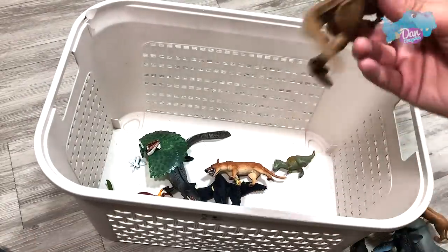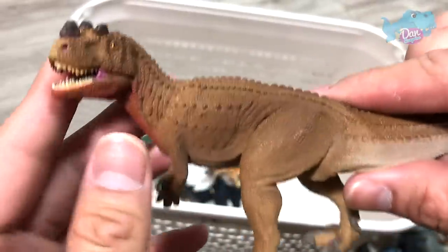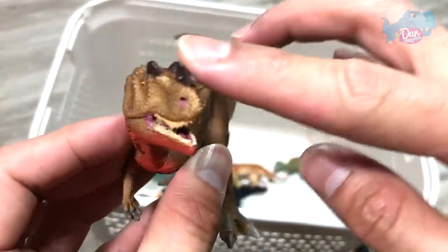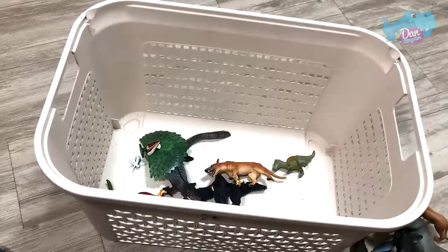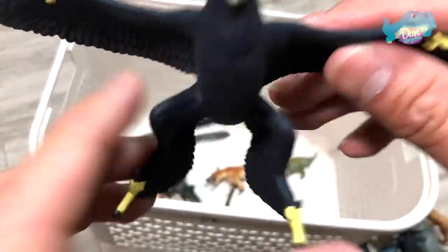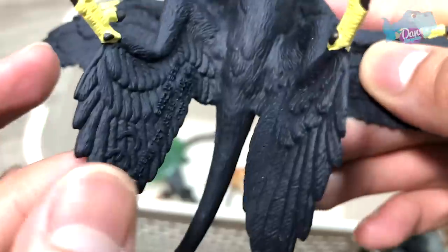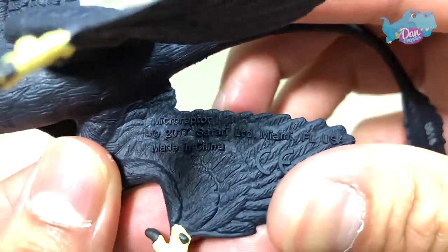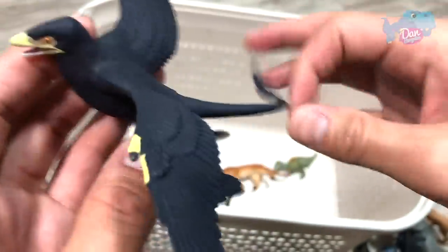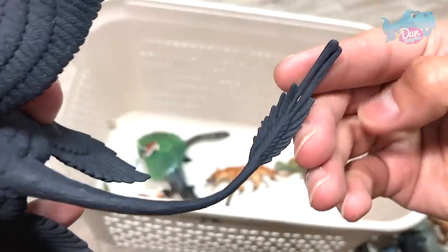A very unusual and uncommon figure — not many toy companies out there actually produce a figure for this species. Deinosuchus. Suretosaurus — the Haunt Lizard. We have a prehistoric bird right here. Do you guys know the name of this prehistoric bird? It should be written right here — Microraptor. It has a beautiful long tail.